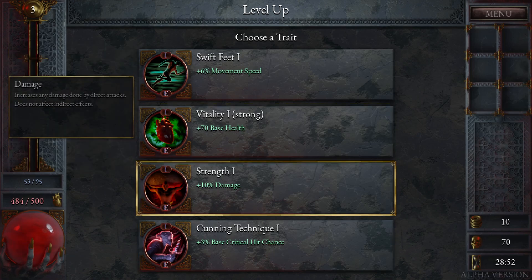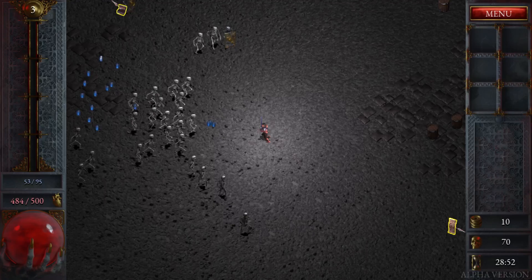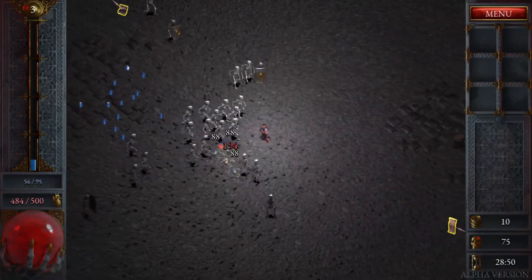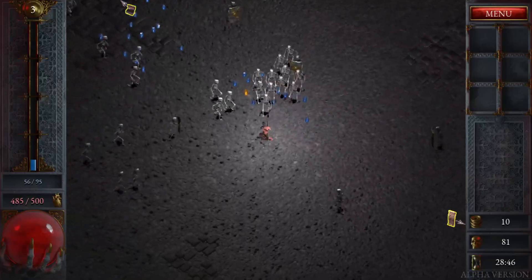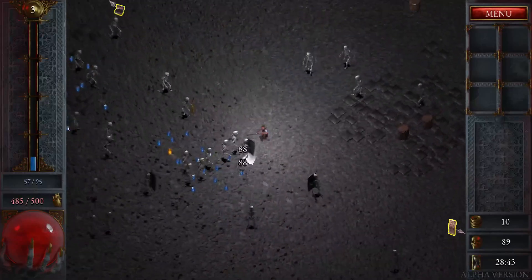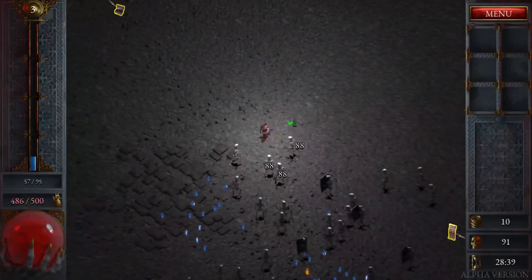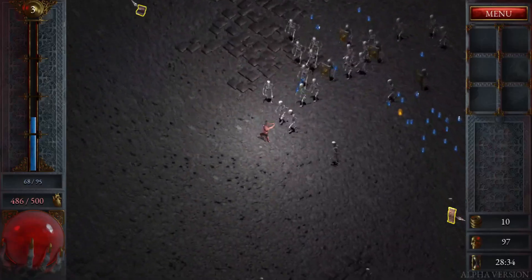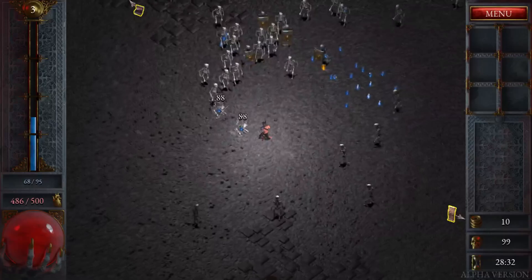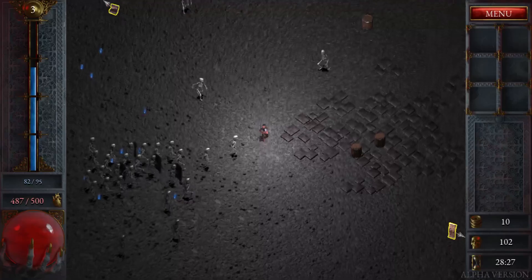Do we take crit damage, crit chance, or just raw damage? I think raw damage at this point. Maybe if we get an item we can determine. They're piling up - try to kite them here if we can. Controller play seems great, I like playing games like this with a controller anyway, since they're kind of twin stick shooter inspired sometimes.